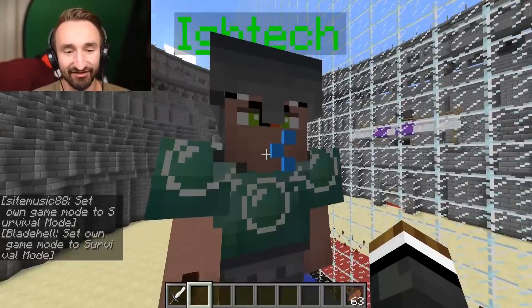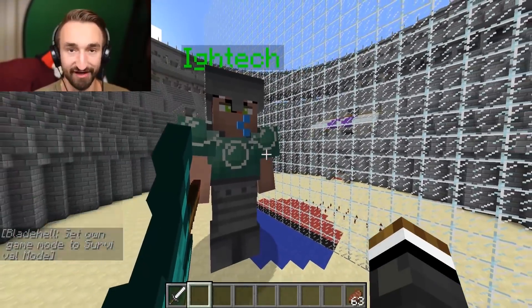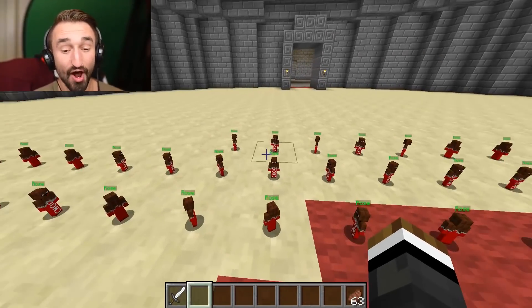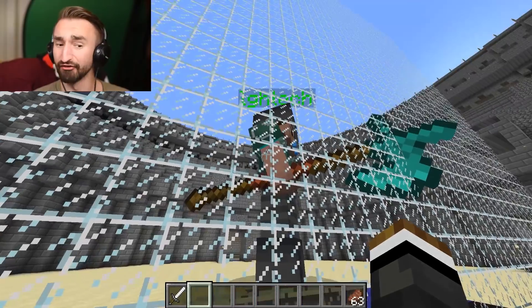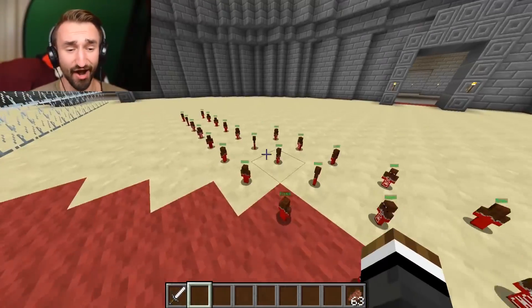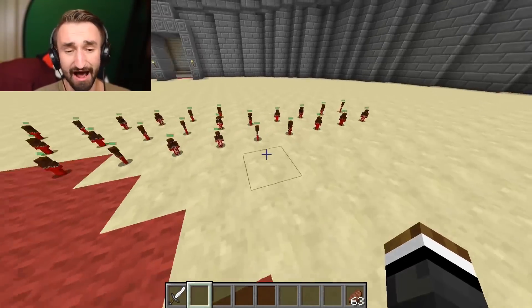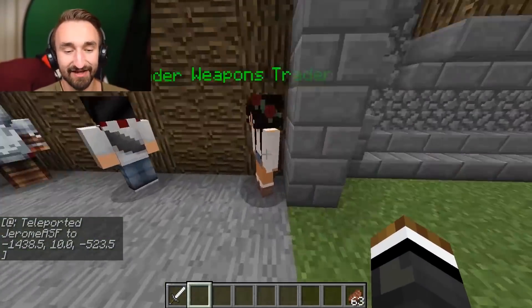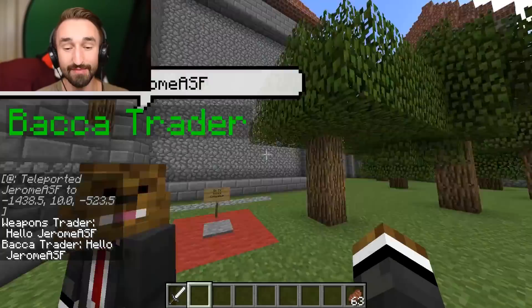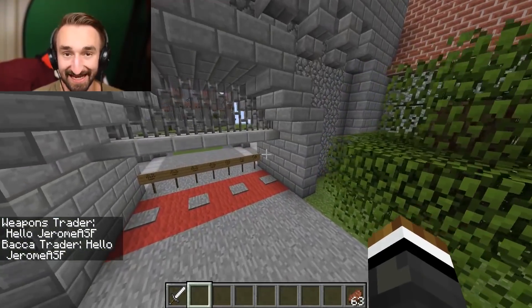So pretty much we have today this derp Steve over here who's looking really, really hungry. Now the reason this is a problem is because we have 100 of our friends, and all of our friends are mini chocolate bars. We got a really hungry derp Steve, we got 100 chocolate bars that are alive for some reason, and we're gonna have to save their lives! In order to save their lives, we have 10 minutes to get ourselves some weapons and armor for our friends, and we're gonna go get them all kitted up so they can take on the giant derp Steve.